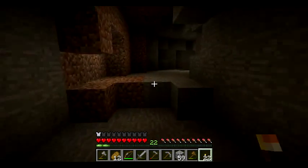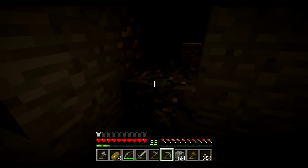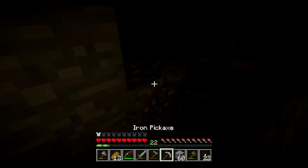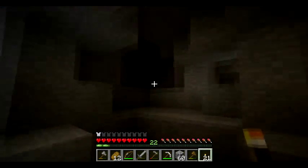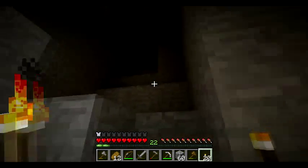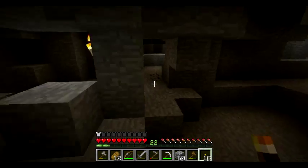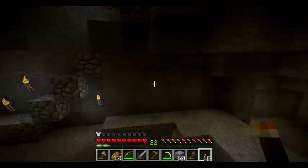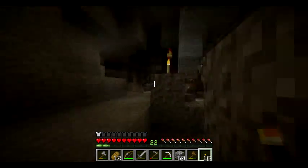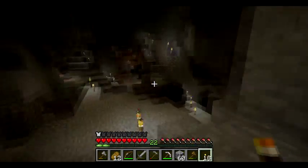One more mob on the surface: the Enderman. Enderman is very prominent in Minecraft now — he's docile and not hostile until you look at him. If you put the center of your crosshair on him for about a second or two, then he starts freaking out and charges you. He does a lot of damage and he can teleport — he can go from right over here to behind you or in front of you somewhere in your vicinity and still charge at you.